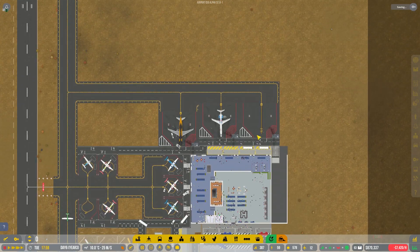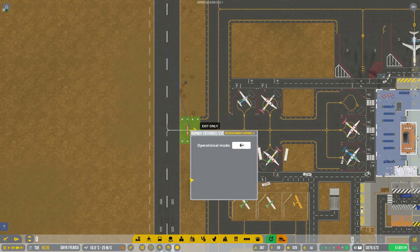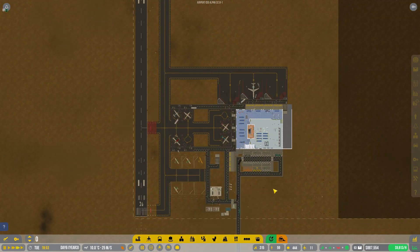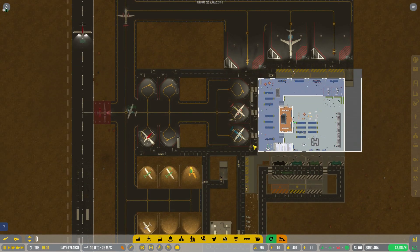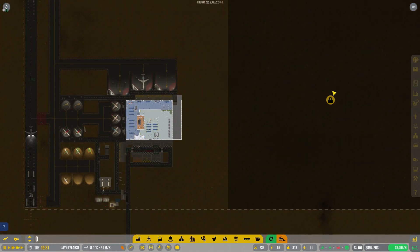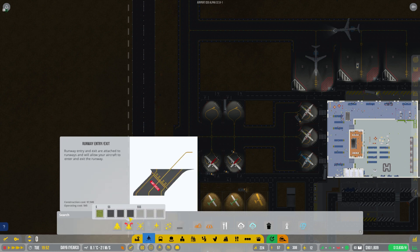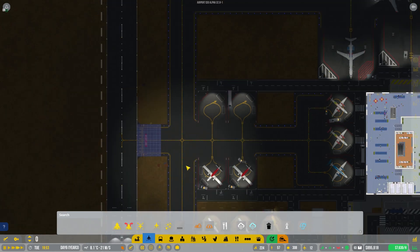We can probably start spending our money a little bit more. Let's get rid of this and upgrade it with the asphalt one. I've got the little tunnel going on underneath here which I think will help. We'll probably do more tunnel operations. I also want to look at expanding in this direction, but the first thing to do is expand in the area where we already have stuff going on.